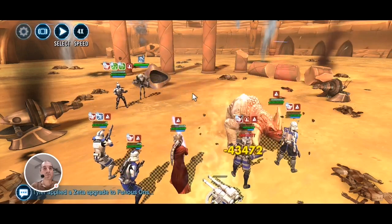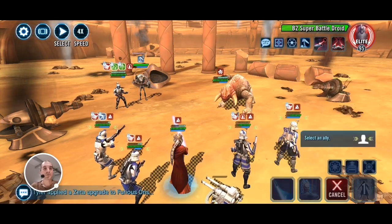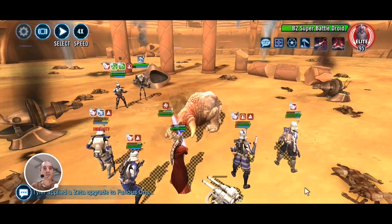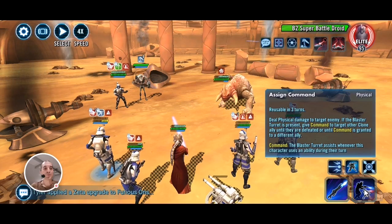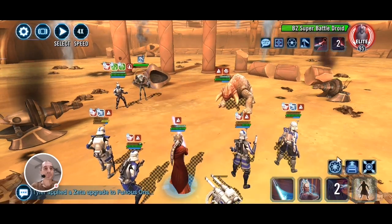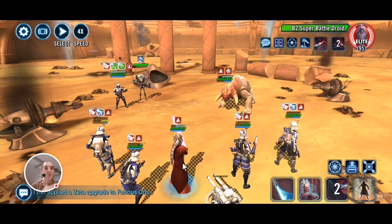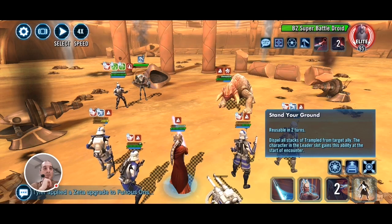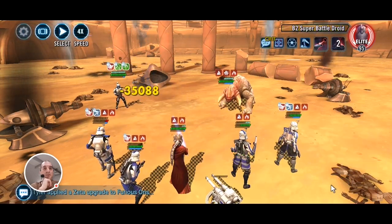Shaak Ti gets another turn, so let's top up Rex. When Arc Trooper gets a turn, you want to place the turret on Rex, because Rex is your fastest clone — so the more turns he gets, the more times the turret will assist. Let's also remove Trampled from Fives so he can gain bonus turn meter as well. Now let's take out the B2s.